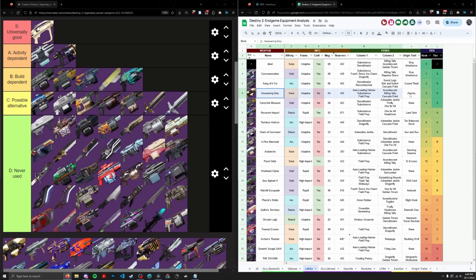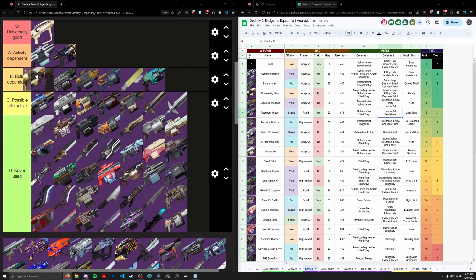Unwavering Duty — I put this in S tier. It's basically the solar machine gun if you want solar for Empyrean extension or there's a solar surge going on. Commemoration is more of a hold-down-the-trigger-and-destroy-enemies gun. Unwavering Duty has Incandescent, Sub-Auto, and Killing Tally — it's just not craftable. It's definitely worse than Commemoration in many respects, so I'm putting it in build dependent. If you're using this, you're using it over Commemoration strictly because of a surge or because you want Incandescent.